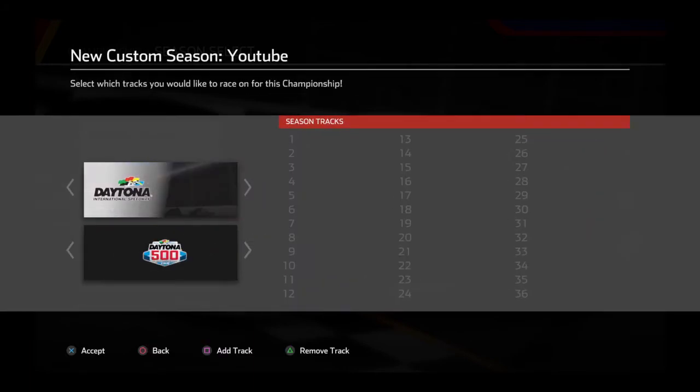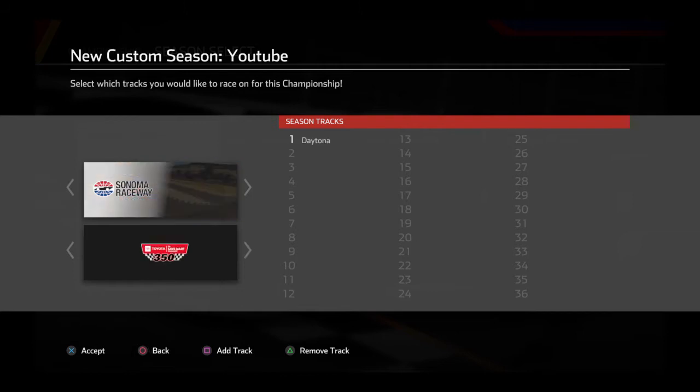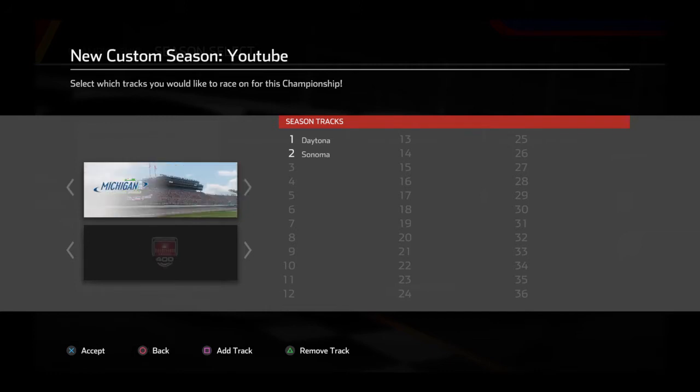So the first race is gonna be the Daytona 500. For race two we're gonna go all the way out to a road course — Sonoma Raceway. There you go, race two Sonoma. Then race three we'll go to Las Vegas right there for the Pennzoil 400.